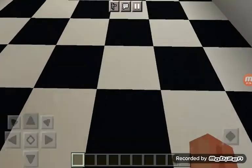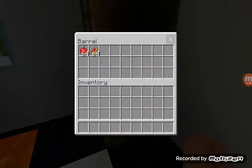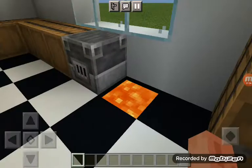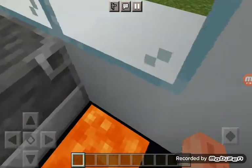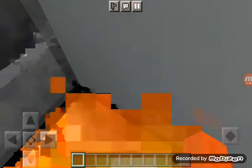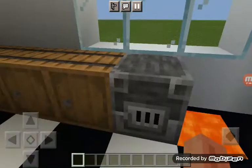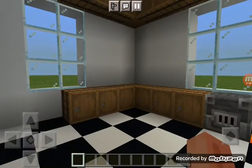Here's the kitchen — there's a fridge with stuff in it. Here's a bin. I won't die because I'm in creative. Here's an oven and here's the shelves.